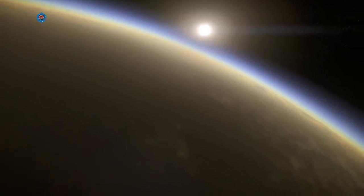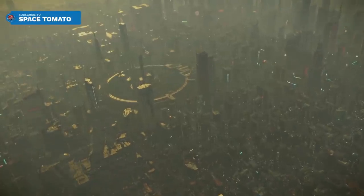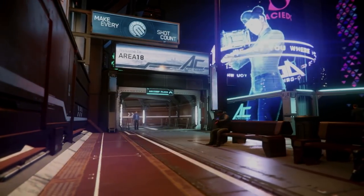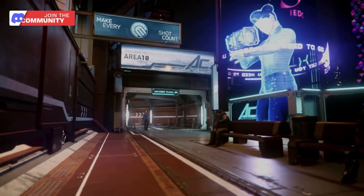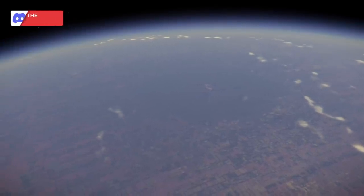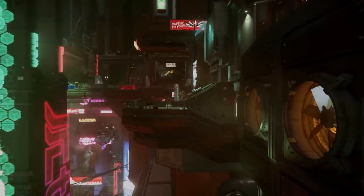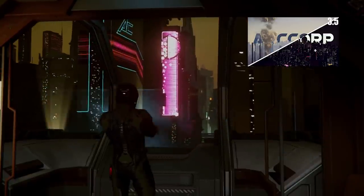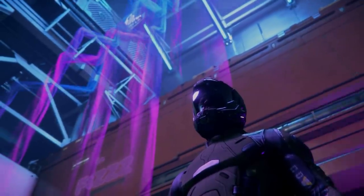Take a dive down to Area 18, a city found on the planet of ArcCorp, and you'll be struck by the utilitarian nature of everything. It makes sense — you can't build a globe-spanning city without reusing some assets. But the function-over-form nature of the city really sells it. The vibe is very bright, with holograms, flashing lights, and interactive light particles.